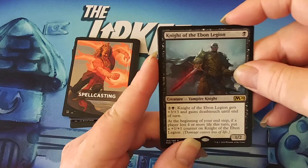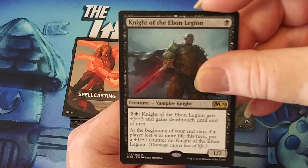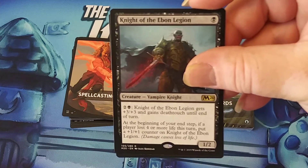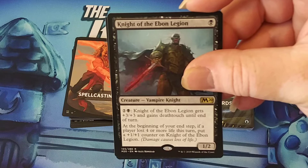So the Knight of Iban Legion. That's going to be one black for a 1/2. For two generic and one black, this creature gets plus three plus three and gains Deathtouch until end of turn. What makes this so rare for a one-drop is at the beginning of your end step, if a player lost four or more life this turn, put a +1/+1 counter on this creature.